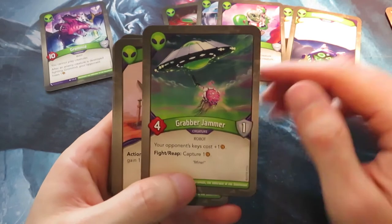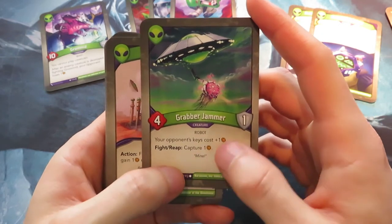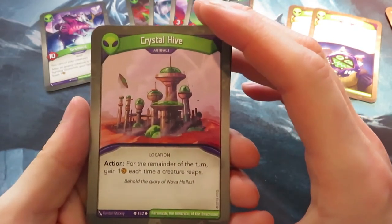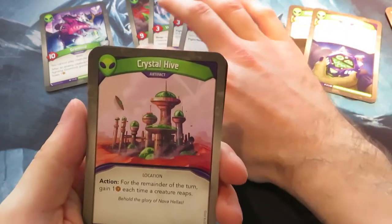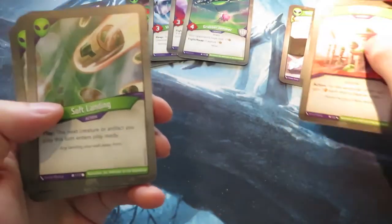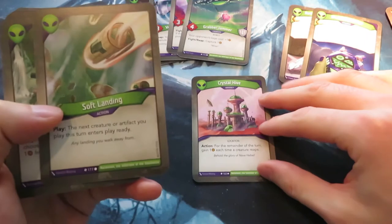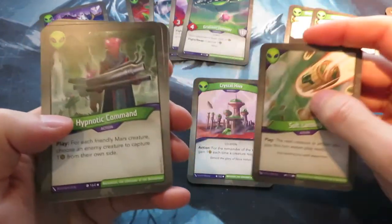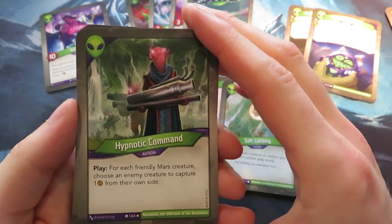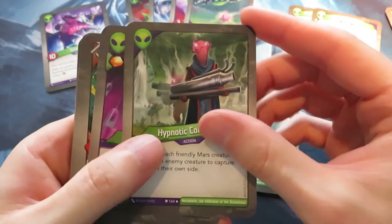We also have Grabber Jammer: your opponent's keys cost plus one, and on fight or reap it captures one Amber. That's a nice one. Then there's an artifact — one of the best in Mars I think — Crystal Hive: for the remainder of the turn, gain one Amber each time a creature reaps. We have only four Mars creatures plus Gromit, so that's relatively okay. Then Soft Landing: the next creature or artifact you play this turn enters play ready — useful with Crystal Hive. Then Hypnotic Command: for each friendly Mars creature, choose an enemy creature to capture one Amber from their own side. It's Amber control.